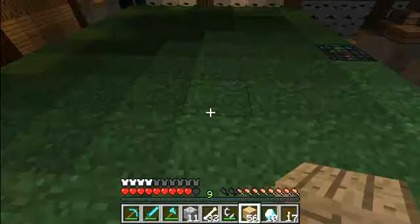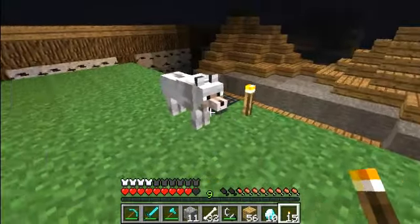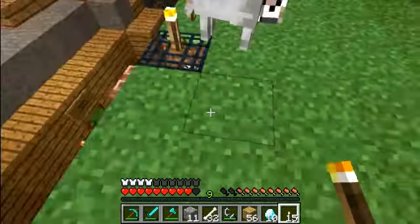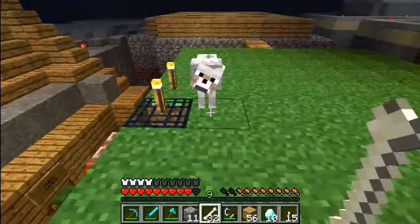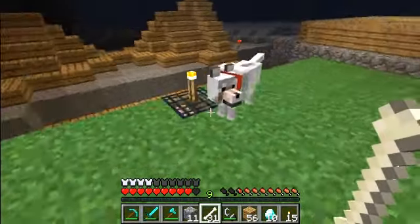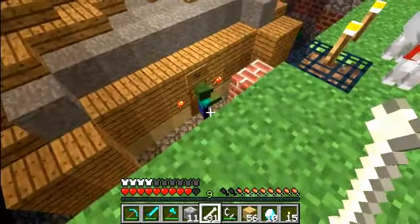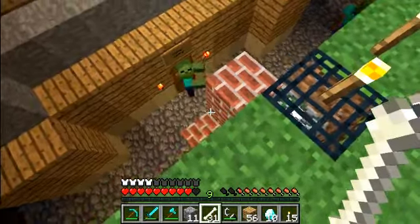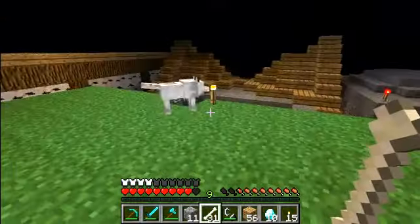Oh — monster spawner! Flag. Oh, wolf! There's a wolf spawner! Oh, I have bones — come here Wolfie. Yeah, I'm gonna use the wolf spawner. Wolf spawner!